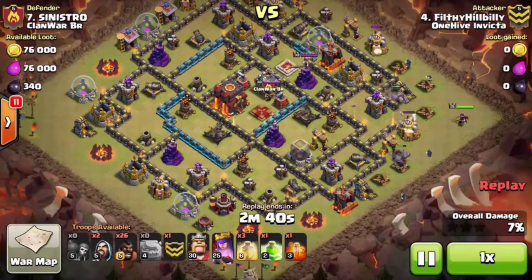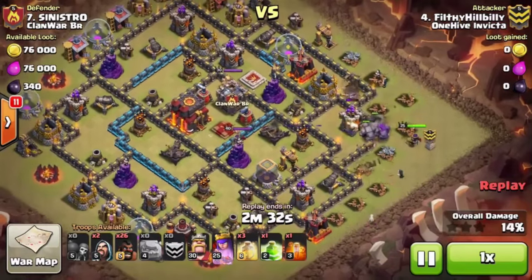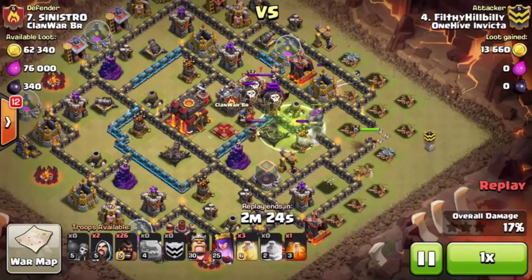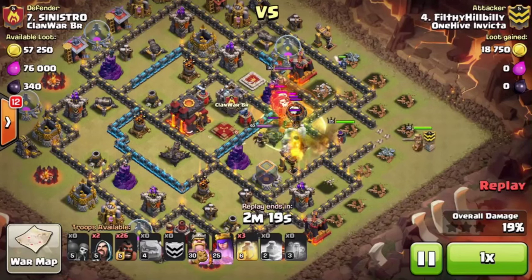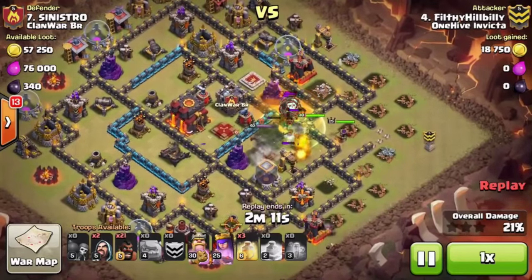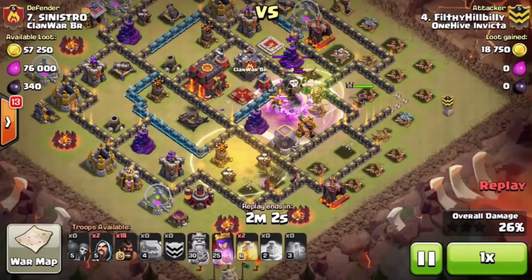He starts to shatter, the funnel's created, he puts in his Wall Breakers and then staggers another Golem behind to reinforce the already two tanking Golems. He needs to push into the base as deep as he can because that Queen, King, and CC are going to devastate a few of his Golems. So the poison's down to soften up the Balloons and the Dragon, and the King is very patiently deployed so he doesn't get caught up in the CC action. He triggered one set of Double Bombs, and at this point he's already started his Surgical Hogs.